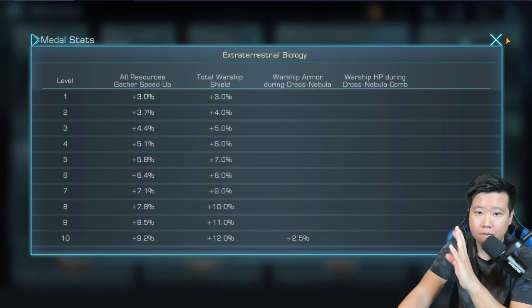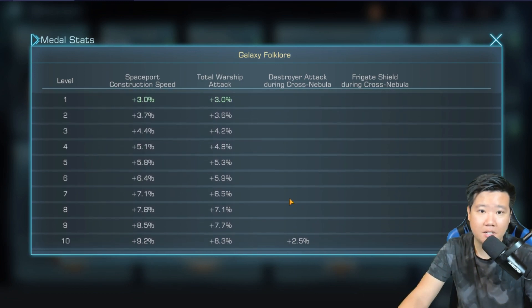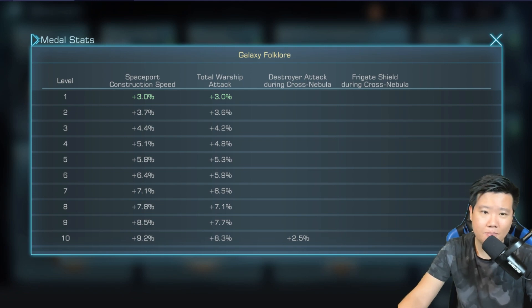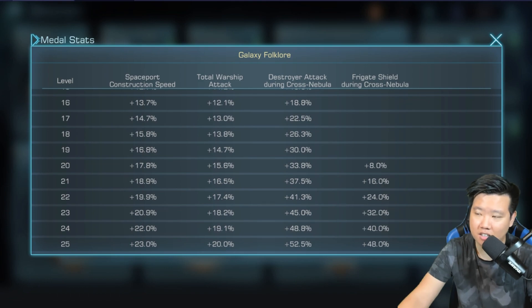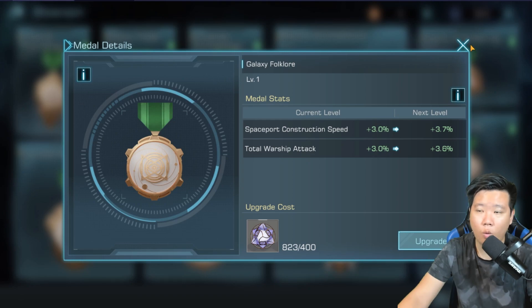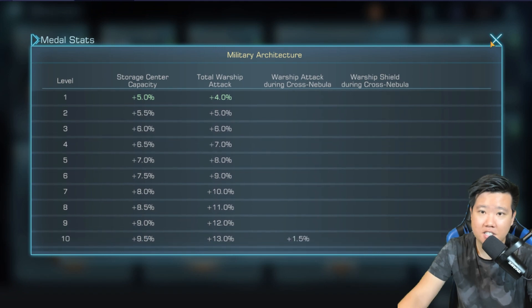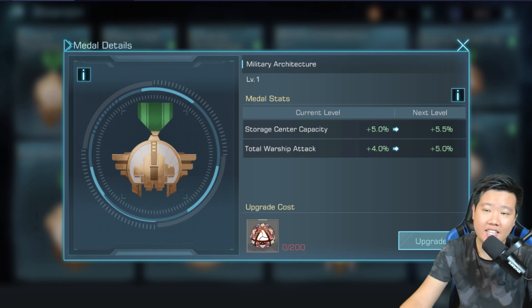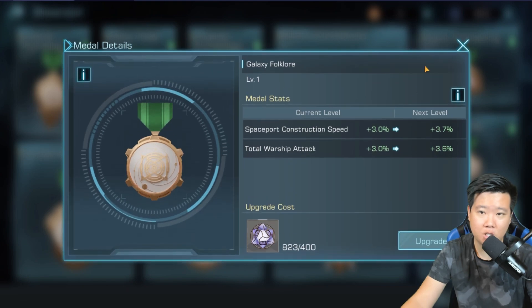The next one would probably be Galaxy Folklore, because it gives total warship attack — focusing more on the PvP scenario. The spaceport construction speed is going to be useless since we'll be CC 30 by then, but I'm really looking forward to the warship buff in a PvP scenario. Another thing I would definitely do is get Military Architecture — the big thing there is the PvP buff.